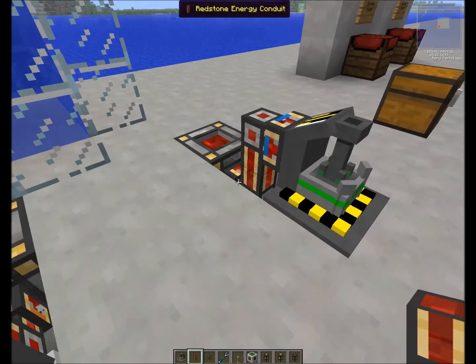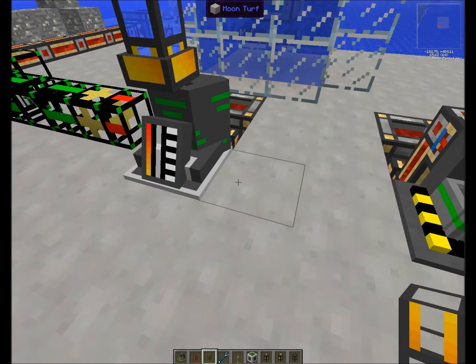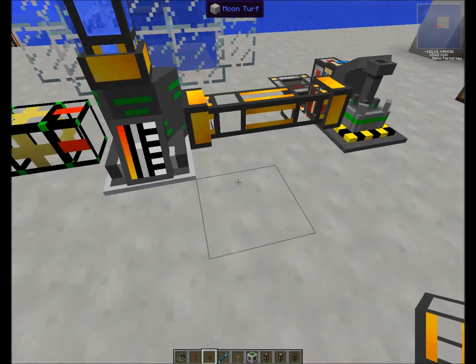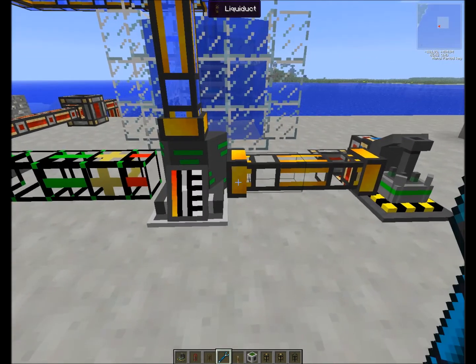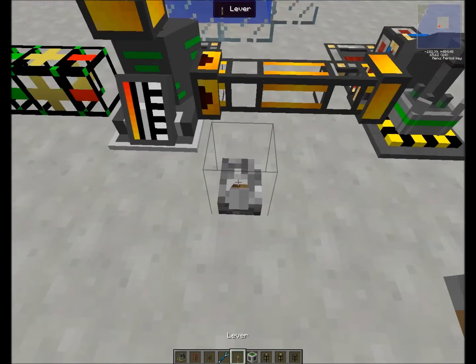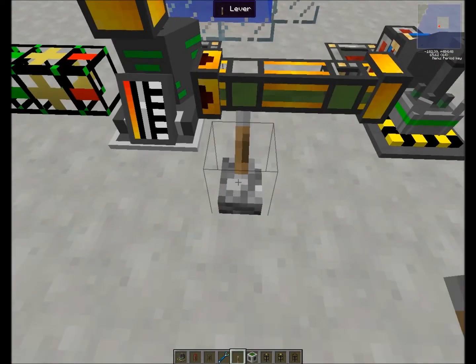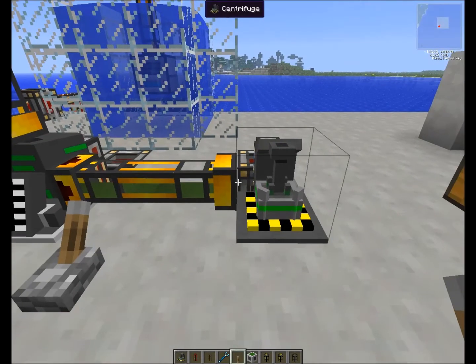Now let's pump our gas to it. As it behaves like a liquid, we can pump it with a liquid duct. Just need to make sure we give an output and activate with a lever for some redstone signal. Uranium hexafluoride runs through the liquid duct into our centrifuge.